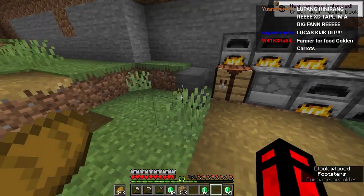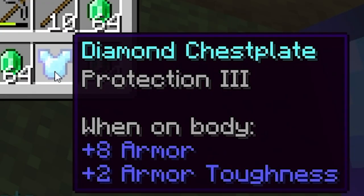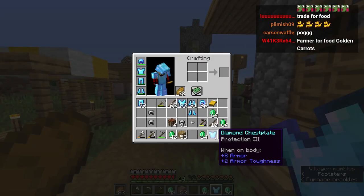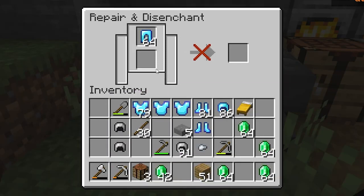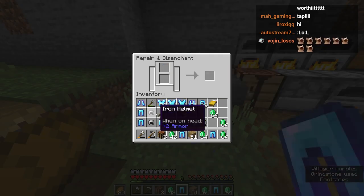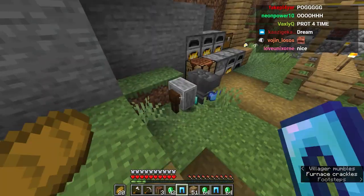Speaking of levels, we need to make a grindstone. If we use the grindstone it gives us XP. We put the stone slab on top and make a grindstone. Now we can repair a bunch of armor using it - we're just going to put it everywhere. Look at that, it actually works really nicely, giving us so many levels. We got 10 levels! Since we have two protection threes, we can make protection four. We could generate so much XP from this one little block just by doing this.